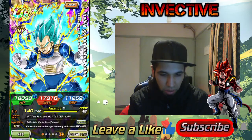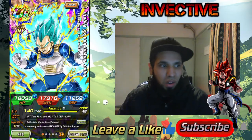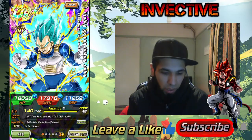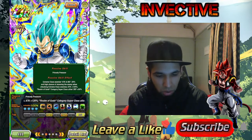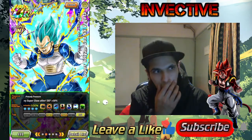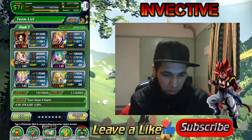Next up we have Super Saiyan God Super Saiyan Vegeta. This guy is just an amazing character. He raises attack and defense by 50% for 3 turns, and then does a whole bunch of extra debuffs on extreme class with a high chance of stunning the enemy. It's mostly against Goku's Family, but he's still really strong here and he's an easier unit to obtain.